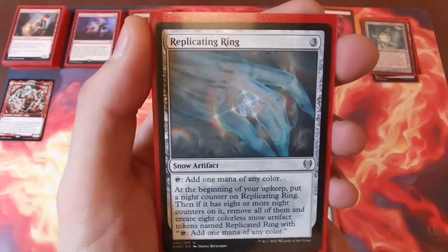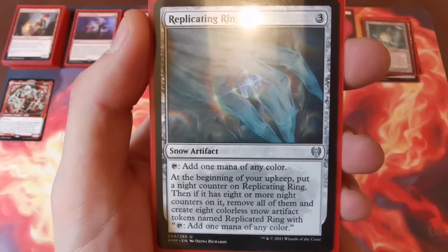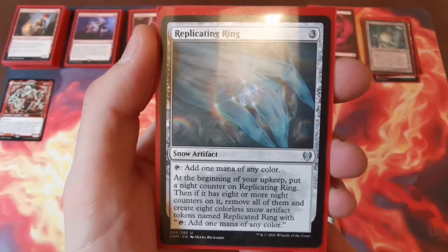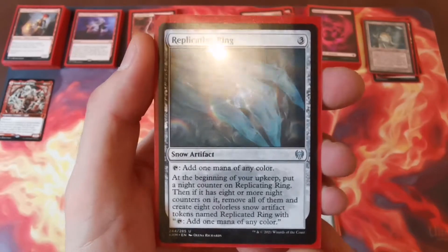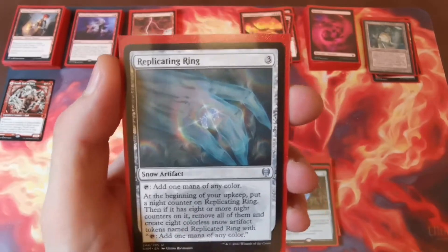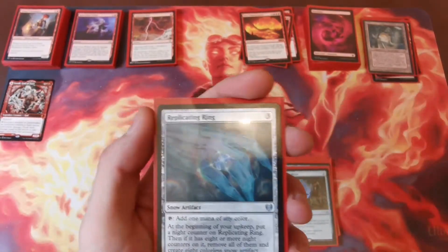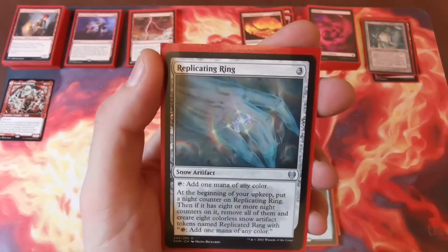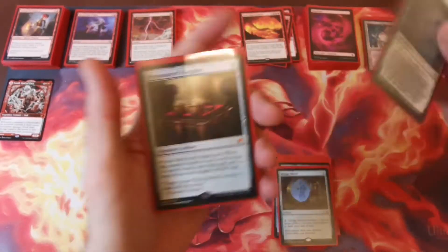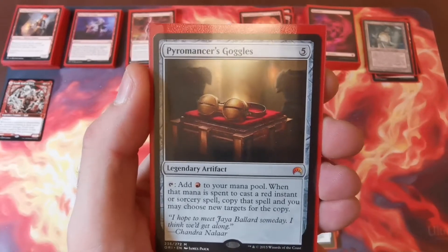Replicating Ring from Kaldheim — three to cast, tap for one mana of any color. At the beginning of your upkeep you put a nighttime counter on it, and when it has eight or more counters you remove them all and create eight Replicated Ring snow artifact tokens that also tap for one mana of any color. Odds are it might not happen, but if you get it out early you could end up with nine total mana producers.